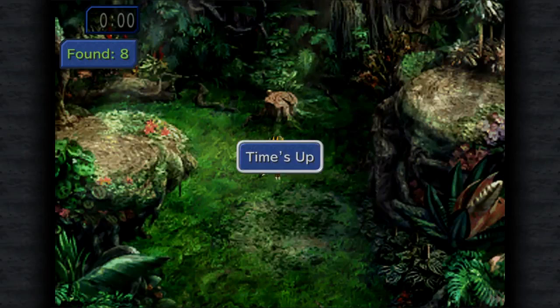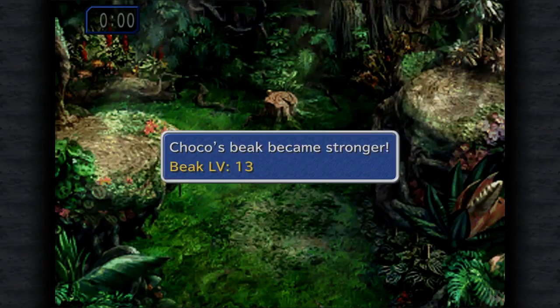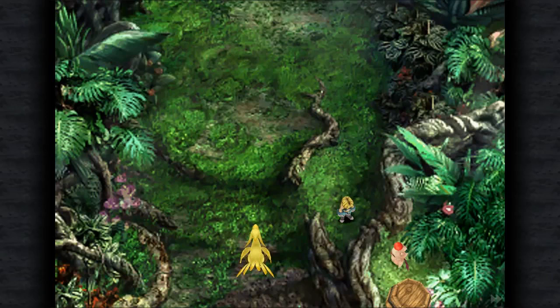Did it with 29 seconds left on the clock that time — way better! You'll want to do this until you get the remaining eight Chocographs, which you can usually find once per run if you get lucky. Using this method, nine times out of ten I've been able to find all the treasures before the time runs out, so I recommend you do the same.